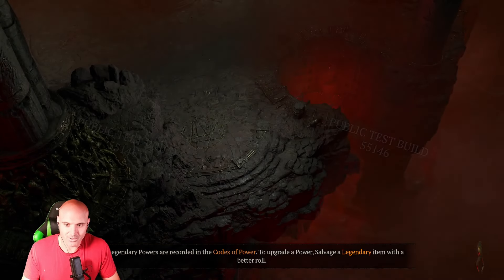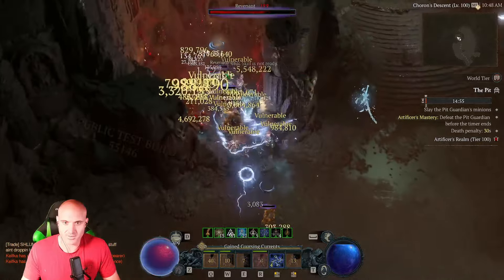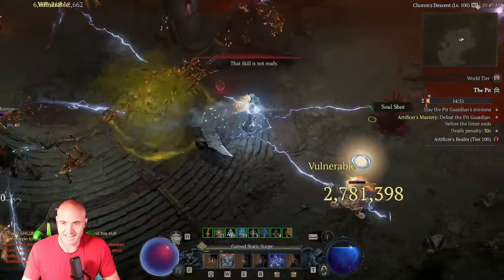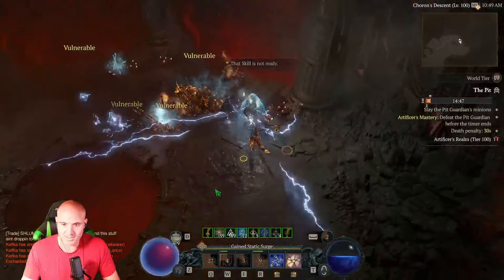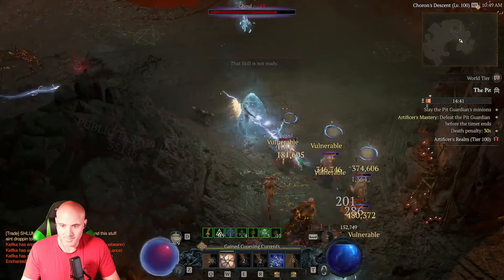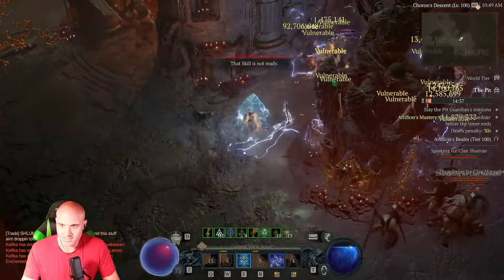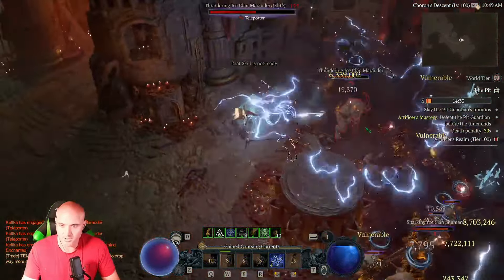It feels pretty good. So I'm going to throw you guys on a Tier 100. We were struggling on our last video — struggling to do a Tier 80. We switched to this item, put on Fireball. We're using Fireball and Ice Blades enchantment, which is actually really helping. It's making a big difference. You're going to see big explosions, finally, because this is what it was supposed to do.